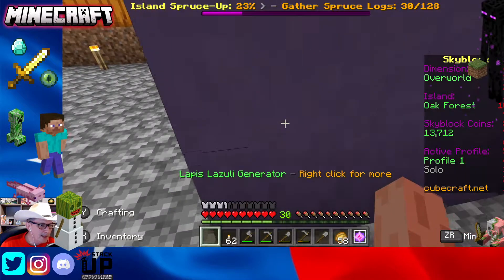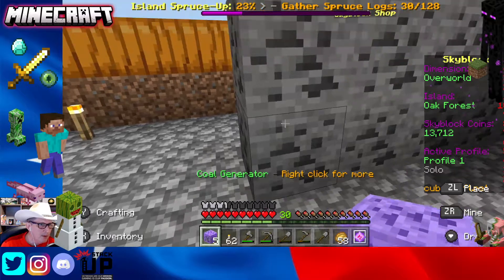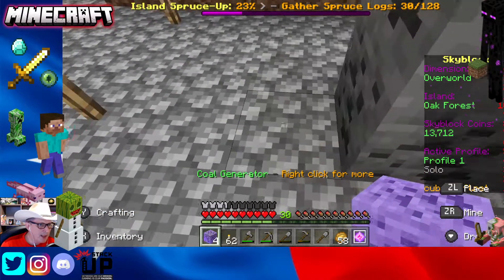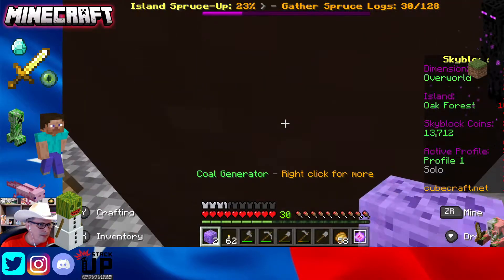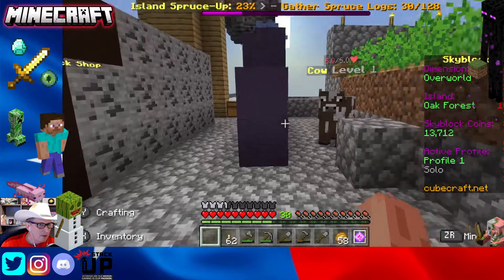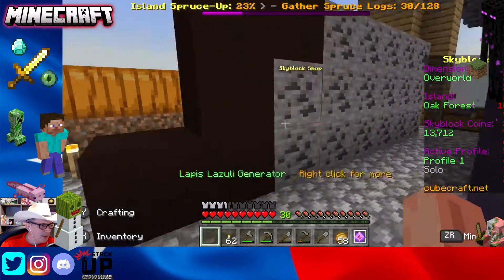We've got that done and we also picked up some more of these charcoal spawners. We'll finish off this stack and then put some more down here, just like that. We've got a rogue cow here, but that's all right.